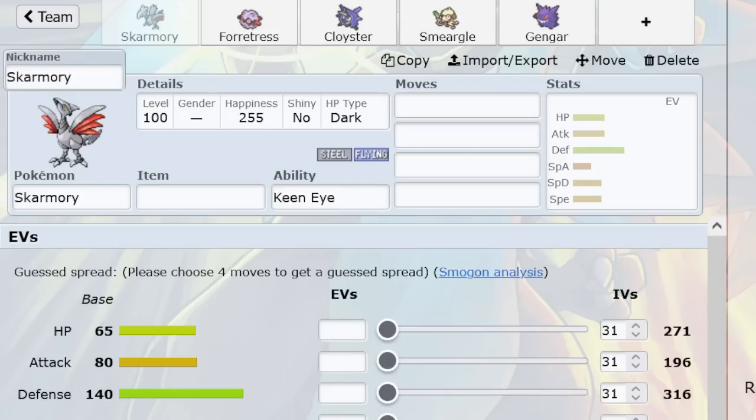It's not just that Skarmory spikes, because there are other Pokémon that can spike. It's the fact that it sticks around forever and abuses those spikes with Whirlwind. I cover a lot of overlapping topics — in the previous video we mentioned how in GSC OU there are only two common Pokémon, Forretress and Skarmory, that are immune to Spikes.